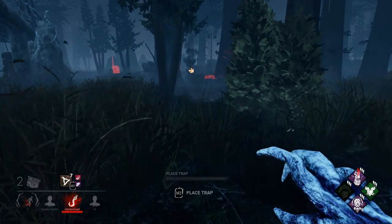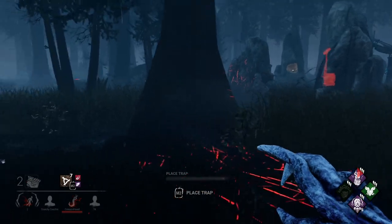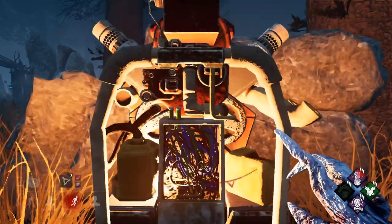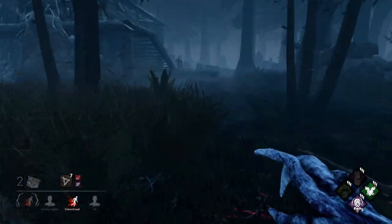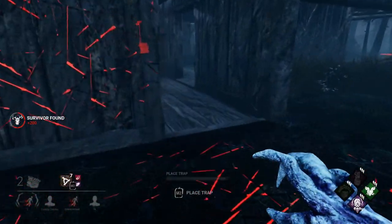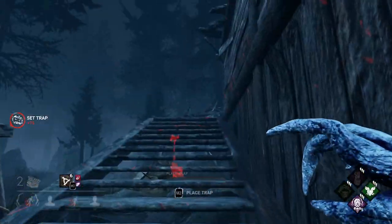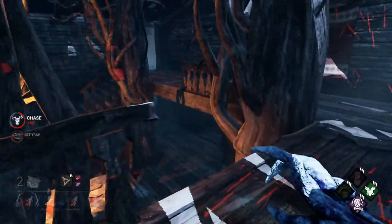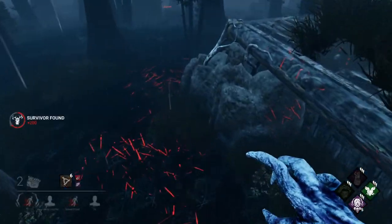Maybe next game I'm going to do nothing but pallets. Going into this, my initial thought was blocking doorways - set them up around doorways so if they try to go through the main building they'll step in the traps and get blocked. But that doesn't really seem to be working because they set off the trap and then just run away from it and it doesn't do anything.